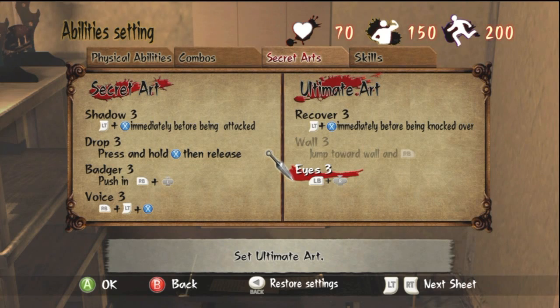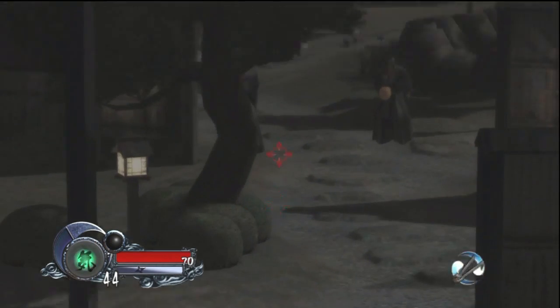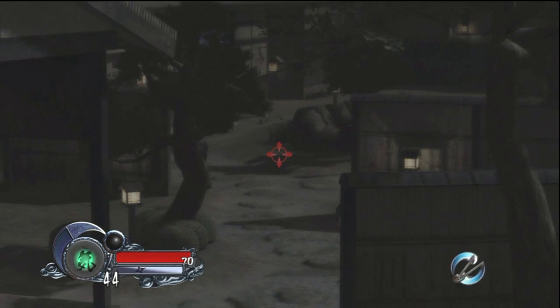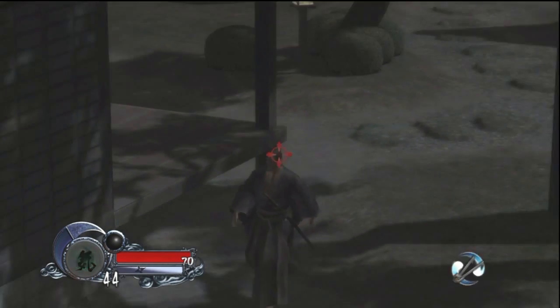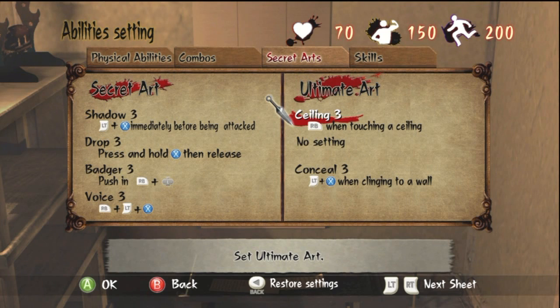Eyes allows you to zoom in from very long ranges so you can see what enemies and how many lurk ahead of wherever you're traveling. This lets you decide whether to change your approach — advancing through the roof, the side of houses, or in the shadows.